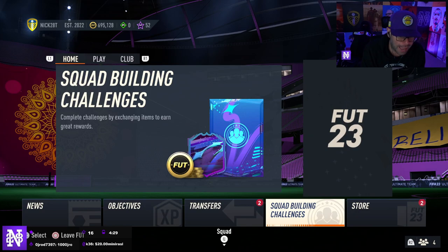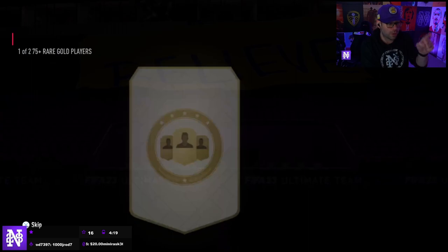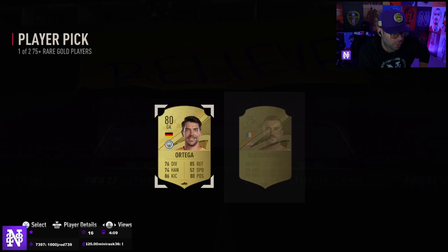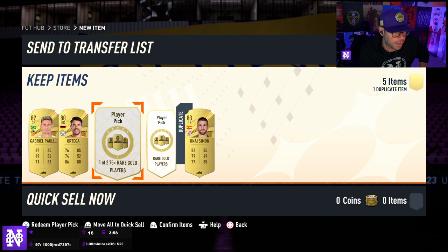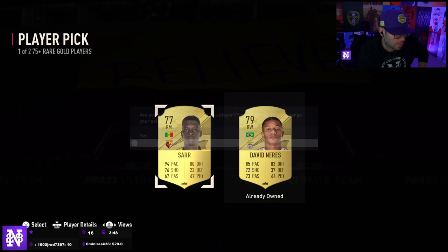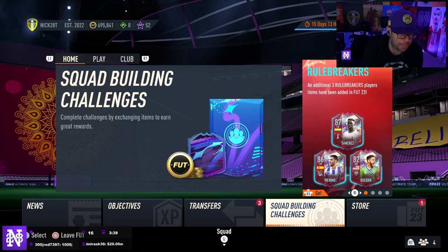Let's open five player pick packs and the Team of the Week pack. Player pick packs are fun and we have TOTW packs to put our 75-plus fodder into. We get a Gabriel Paulista - that'll go towards the inform pack. We get an Ortega - that's not going towards our inform pack. We get a Unai Simon - that goes into another 80-plus Team of the Week pack. Asensio goes into another TOTW pack. And a Sar - absolutely does not help us out.